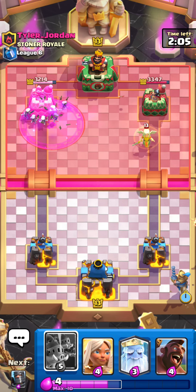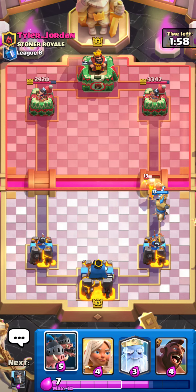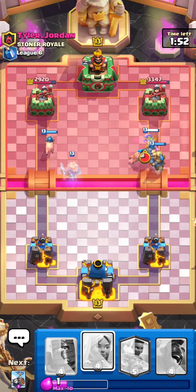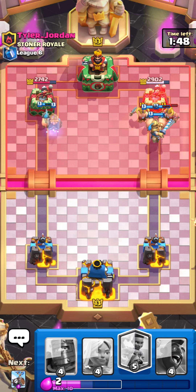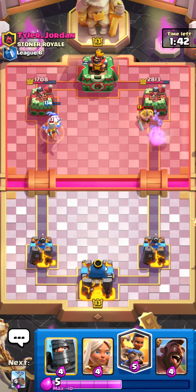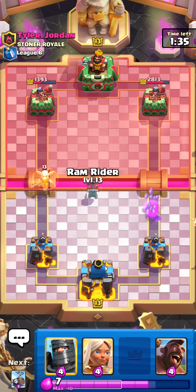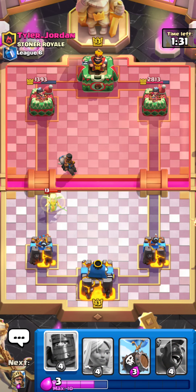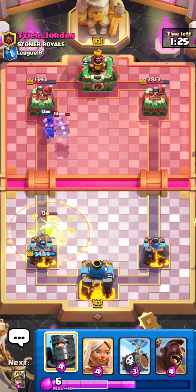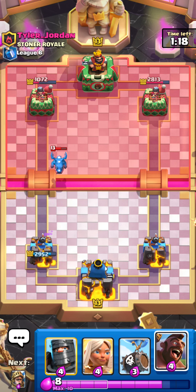He messes up his Rage — that was really good for us. Let's go for Royal Hogs and Ghost to pressure both lanes. I don't know what he just put down, but it got melted. Prince will get charged by an E-Barb — Prince will take care of most of the E-Barbs, so that's pretty good. Nice, I think that was pretty good play on our end. Let's go for a Ram Rider kind of high like this to pull the Healer back and do some damage. Electric Dragon will stop the Ram Rider for the most part; however, Ram Rider should still get a hit on the tower. Very nice — got some decent damage there.